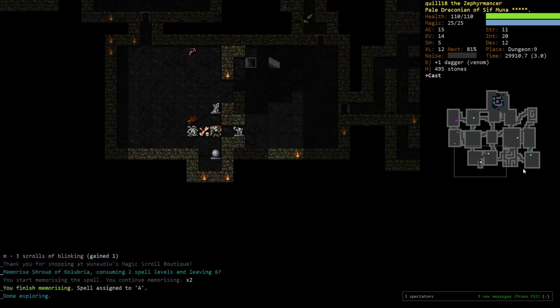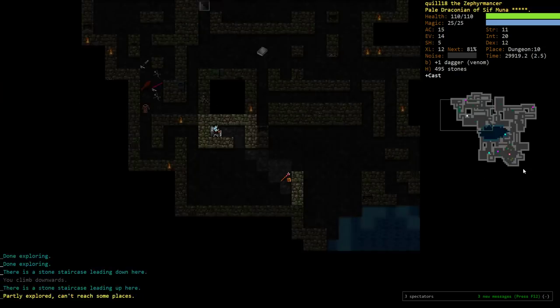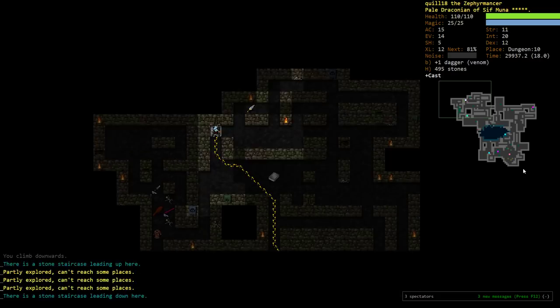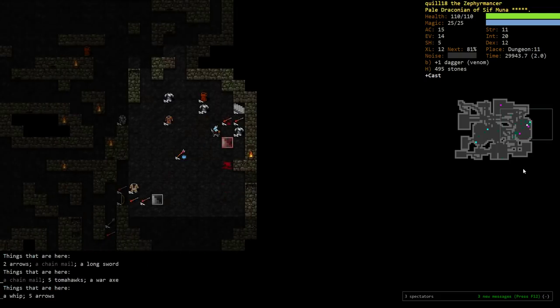Alright, so we've got nothing to explore this level, so we're going to go down. Nothing here, can't reach parts — it's just a weird area where there's a little bit of water. Not a big deal. So this is dungeon level 11, and we do have some stair exclusions.